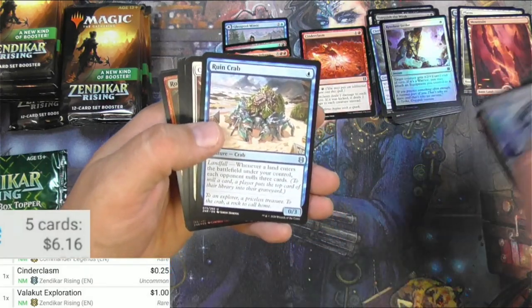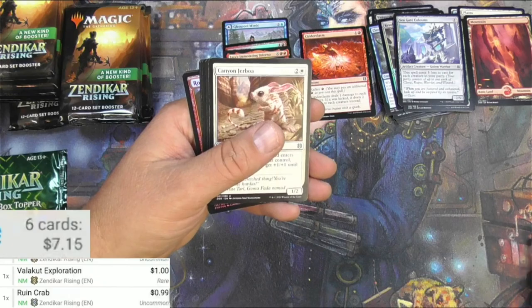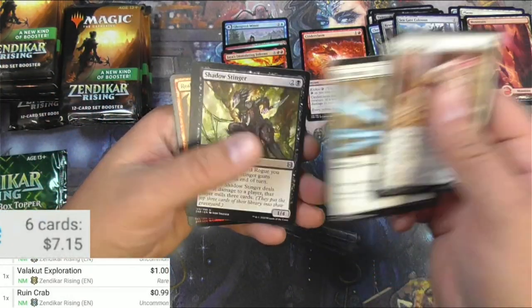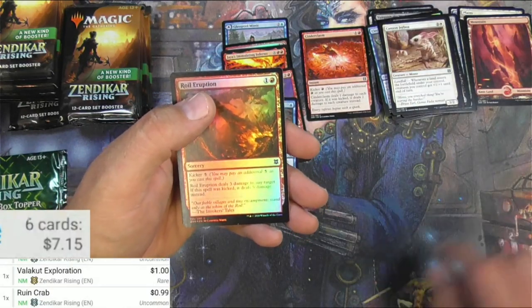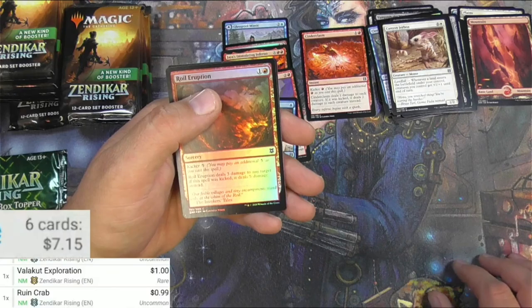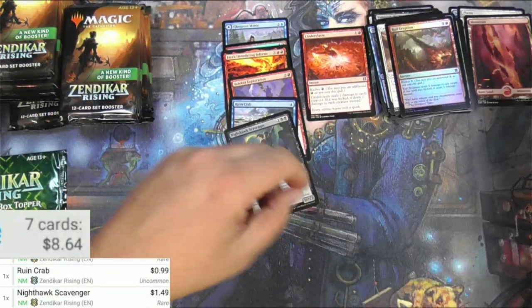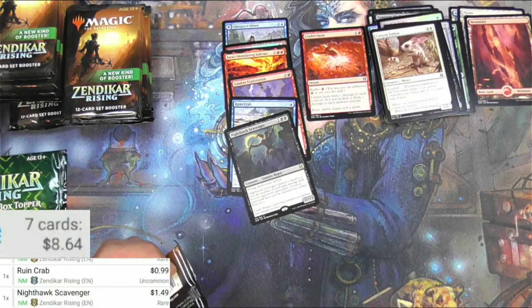Ruin Crab would be one that we'd probably want to check - you know, you love it, you hate it, it's a card that gets played a lot. Nighthawk Scavenger is a buck 49, and a Roil Eruption in foil - I will check that actually as a foil. There's not much of a foil multiplier for standard cards - if it's not going to be hot outside of standard, there's not a whole lot of a multiplier for it.